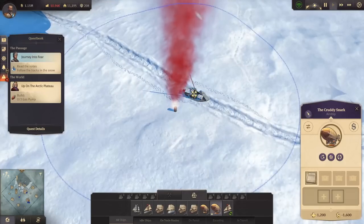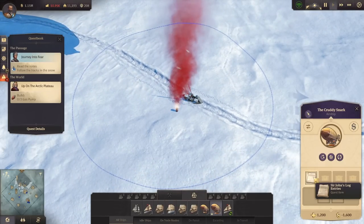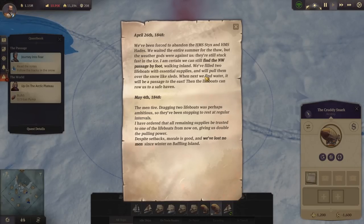Interesting — there's a journal here. Sir John's entries. April 26th, 1848: 'We've been forced to abandon the HMS Sticks and the HMS Hades. We waited the entire summer for the thaw but the weather gods were against us — they're still stuck fast in the ice. I'm certain we can still find the northwest passage by foot. We've filled two lifeboats with essential supplies and will pull them over the snow like sleds.' May 4th, 1848: 'The men tire. Dragging two lifeboats was perhaps ambitious, so they've been stopping to rest. I have ordered all remaining supplies trusted to one lifeboat, giving us double pulling power. Morale is good.'